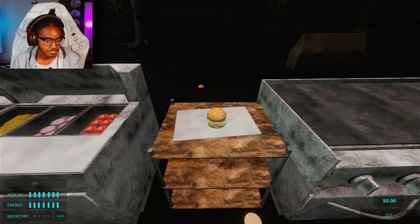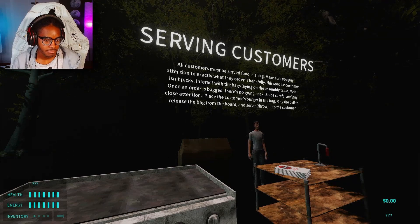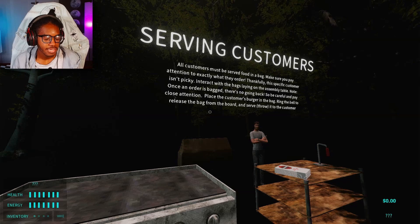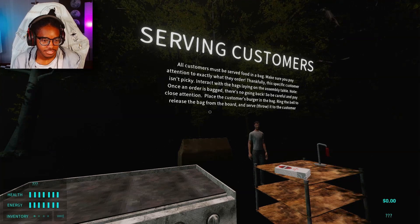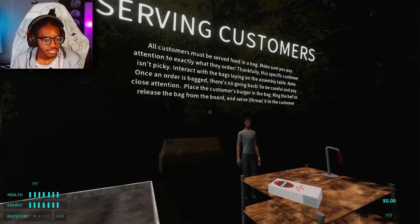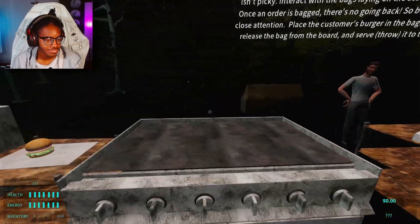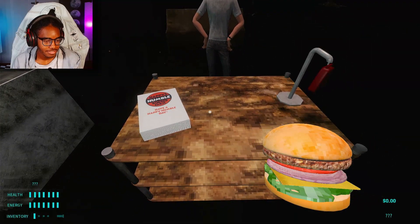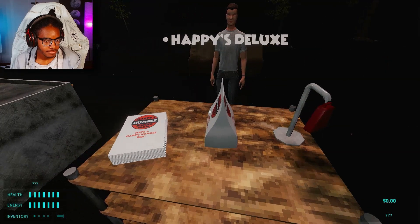Okay, top bun. All customers must be served food in a bag — make sure you pay attention to exactly what they order. Thankfully this specific customer isn't picky. I'm very picky when it comes to my food. Interact with the bags laying on the assembly table. Once an order is bagged there is no going back, so be careful. Place the customer's burger in the bag, ring the bell to release the bag from the board, and serve — throw it to the customer. This burger looks like a damn curry patty.